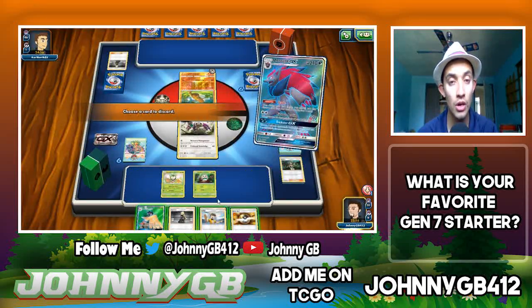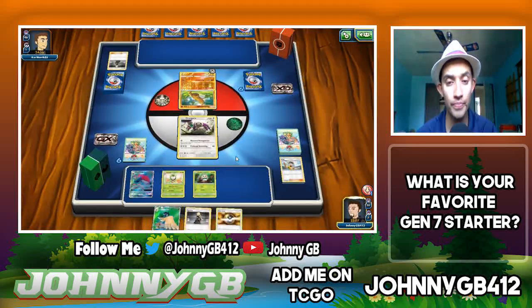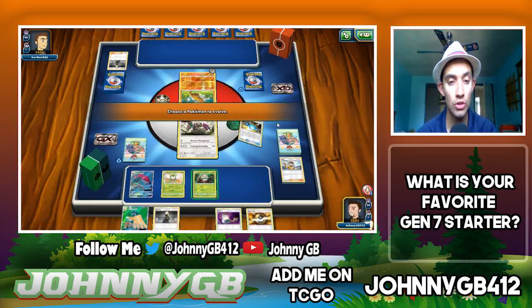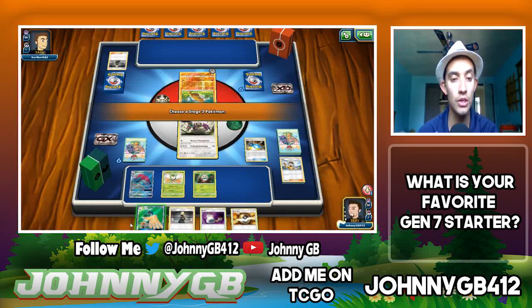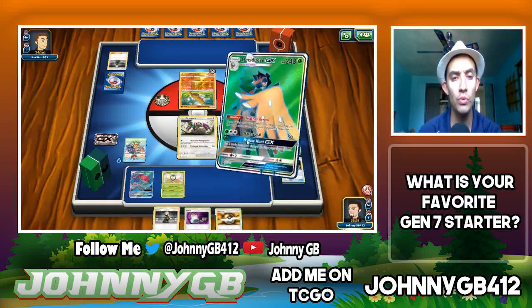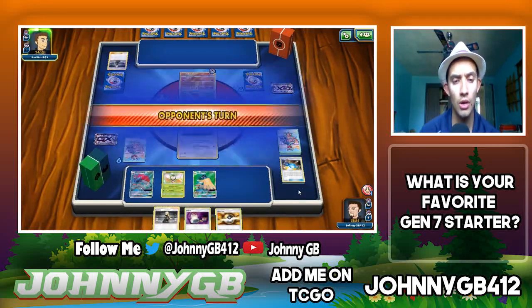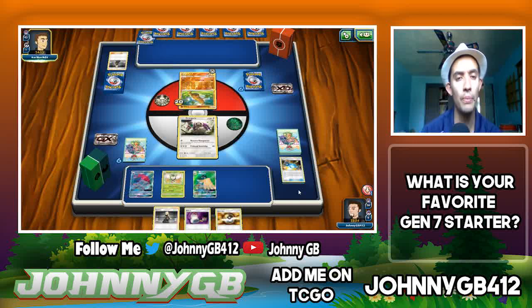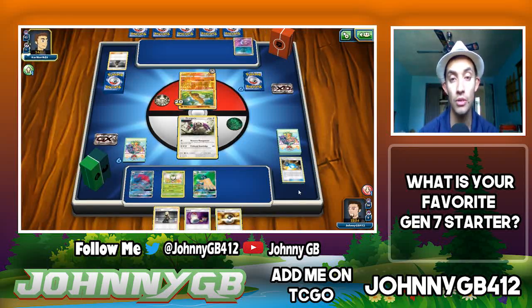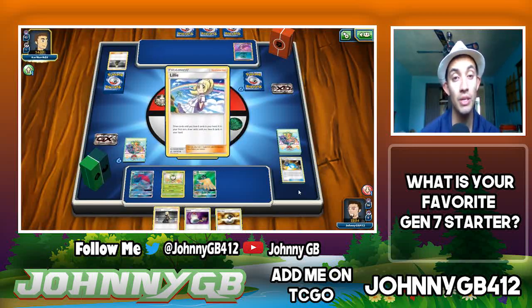Looking at trading with Zoroark — Judge doesn't seem helpful here, so I'll discard it and draw the Rare Candy and Switch. Now we have one Decidueye set up and we can start picking on that Sudowoodo — it now has 20 damage counters. I just have to wait and see what he does next turn. He could Fan Club, could play something on his bench. He has a Beldum — he has to be playing Metagross.